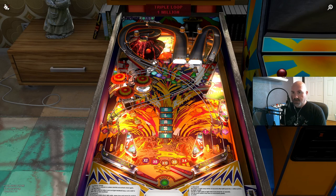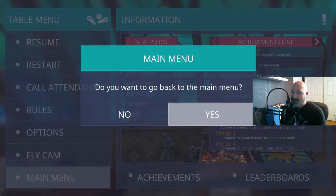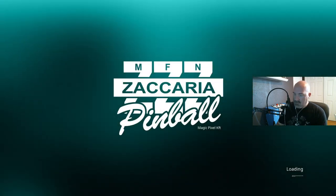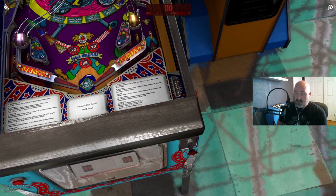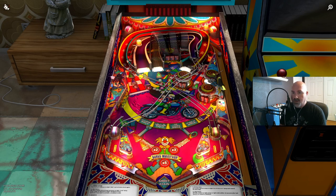Something you'll also notice is that the callouts on all these tables tend to be the same — you're going to hear a lot of loop callouts, combo callouts, super jackpot callouts, but not necessarily callouts that help you understand what to shoot for. That's kind of a missed opportunity. I wish Magic Pixel had done that, but they are a small studio and despite that they've put out stuff that I think is quite quality in nature.